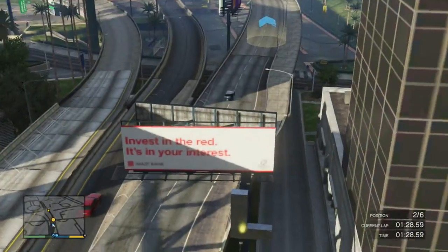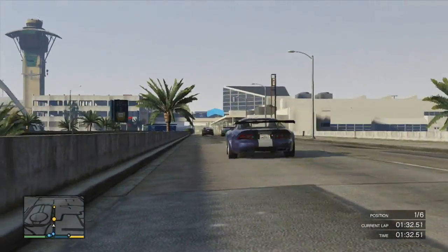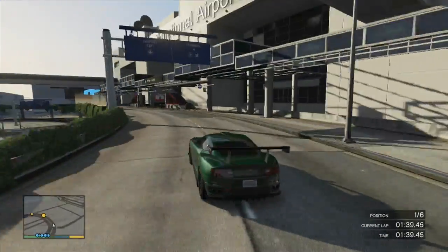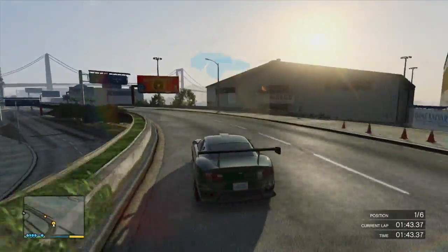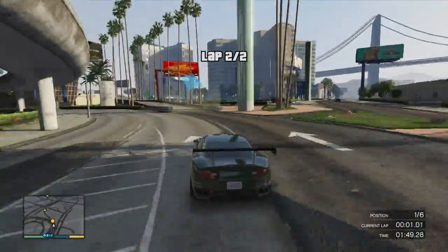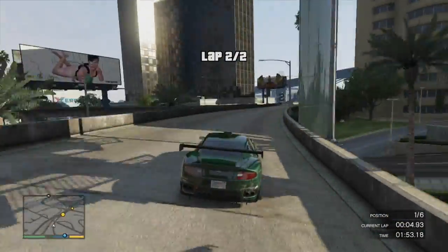As usual, all the other performance customization options we're going to max out. In my opinion the stock Massacro isn't a very exciting looking car, but it's definitely got a lot of awesome customization options and once you do it up it looks really awesome. Because of that Ferrari F12 styling at the front, you could also potentially do a Ferrari build with this car, which is maybe something I'll do in the future. I've put all the customization options in the description so you can go ahead and build your own DBR9. Thanks for watching — I hope you enjoyed the video and I'll catch you later.